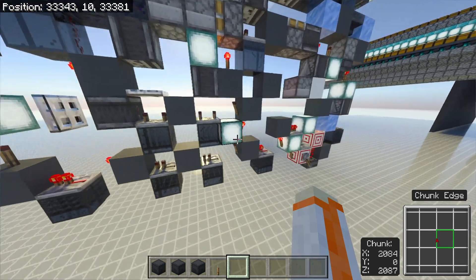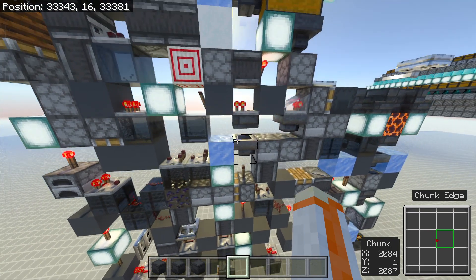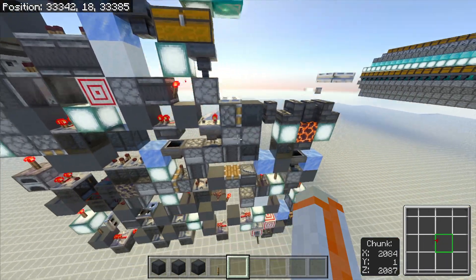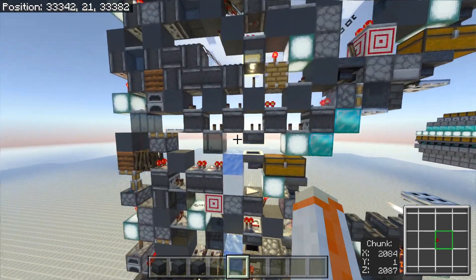There are a few other things that this line does — it changes how the logic works, and among a few other things, it also unlocks this, which I'll explain later. For now I will be turning the slice off, as this is how it will be functioning normally.